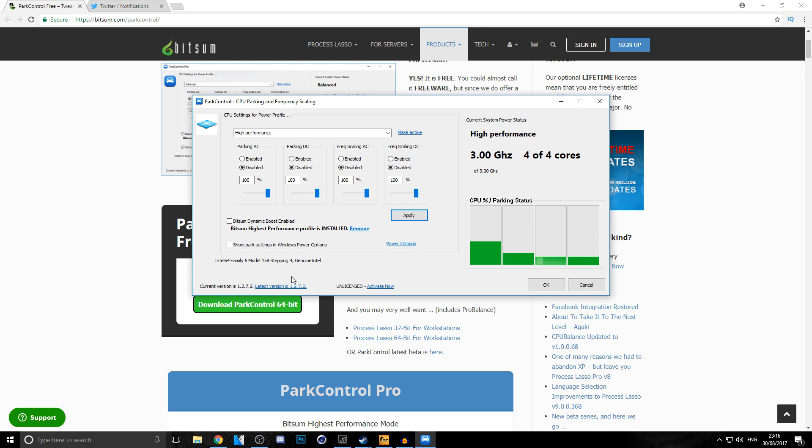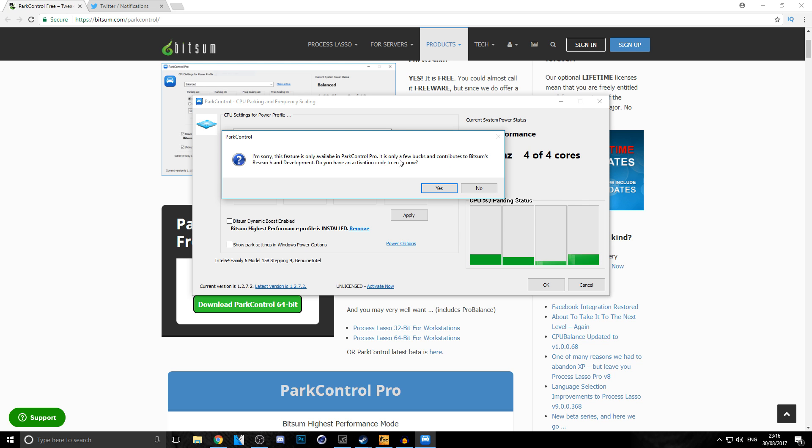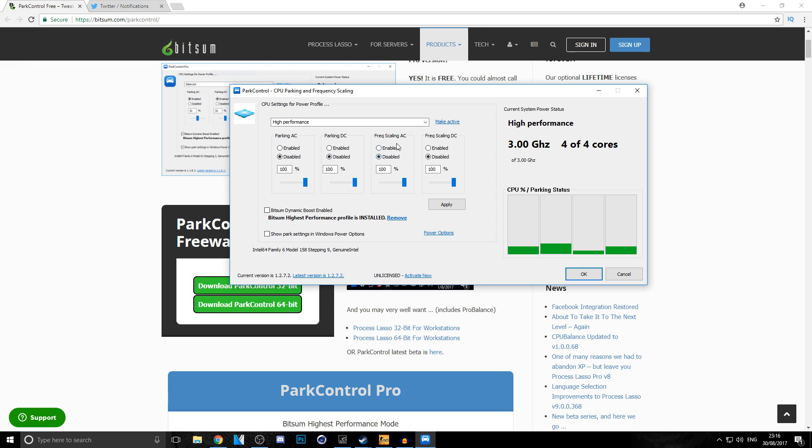As you can see, it's now applied. If you click certain options it'll say that feature is only available in Park Control Pro, the paid version — but it runs perfectly without it. Make sure all your CPU cores are enabled. So if you have four cores, make sure it shows four of four cores enabled — however many you have, just make sure that's correct.